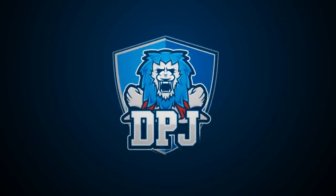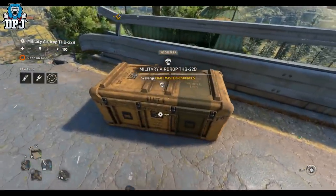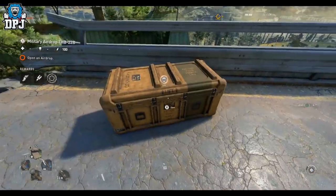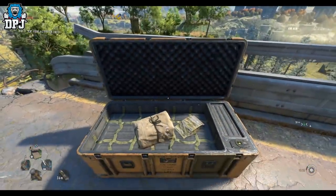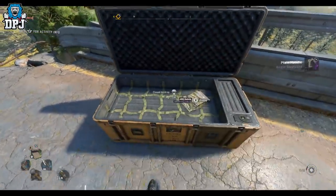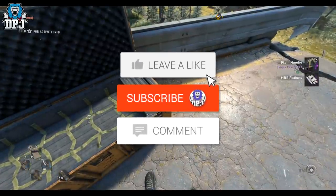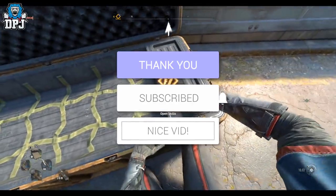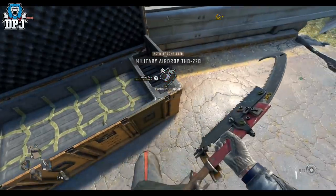I'm back with another Dying Light 2 video. Today I'm going to show you how to find another military tech or military airdrop crate, which drops some decent loot and gives you that military tech used to upgrade those night runner tools. It's probably early days for many players watching this and you haven't unlocked any netrunner tools yet, but it's still definitely worth your time getting and farming these. They are farmable — they're on a reset, about 30 minutes.